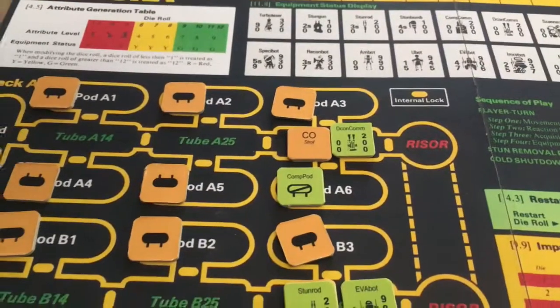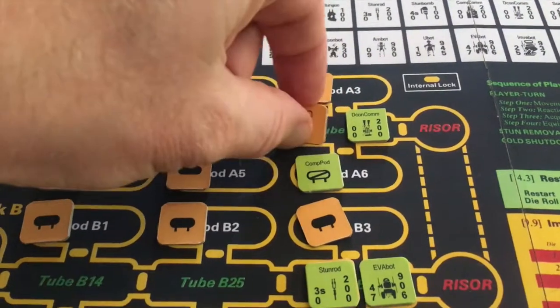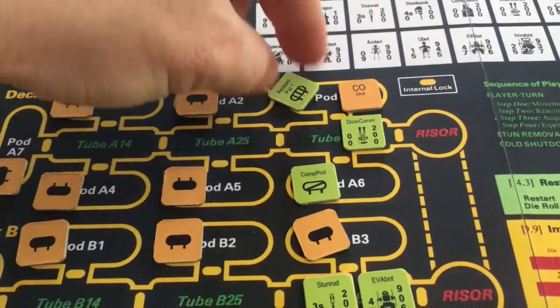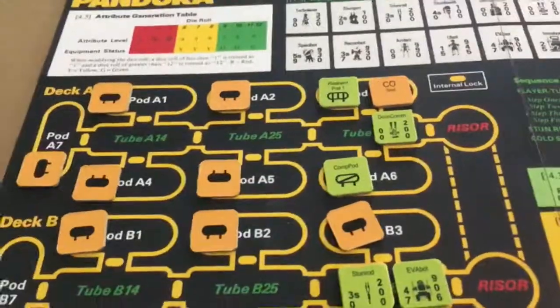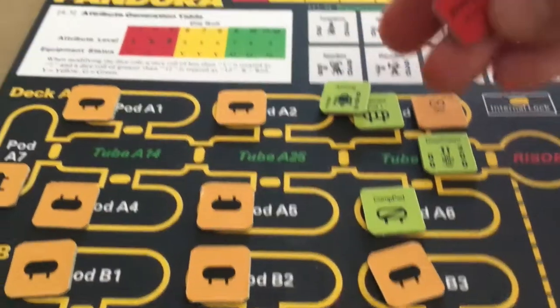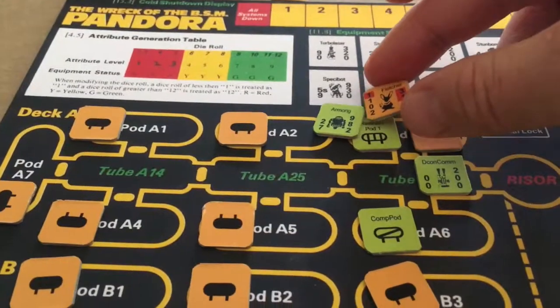Turn three. We basically just want to find the other three major ship system pods so that we can restart this ship. The commanding officer is going to go into pod A3 and do a discovery on that. We've got a restraint pod in here, which is capable of restraining specimens if we stun them. We roll a two, so we're going to randomly draw two items: an armor rig, and a specimen named Fletcher.